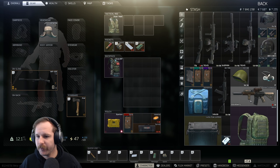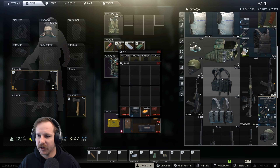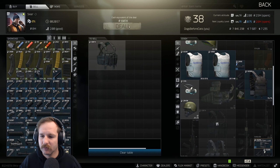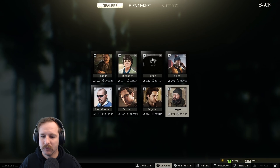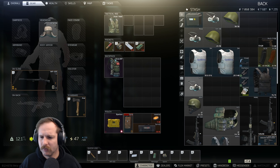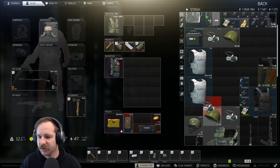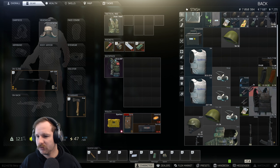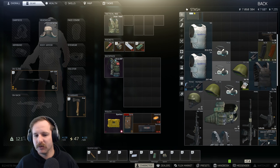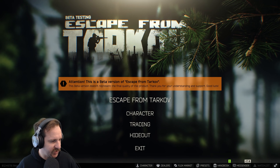What can we do to make space here? Get rid of that. Finishing the Perfect Mediator, putting another one to the level required. That should be pretty much enough room for what we need to make. Make this gun - the AK-105. It's pretty simple.